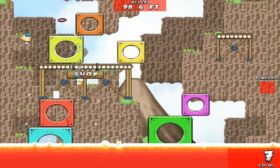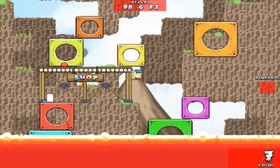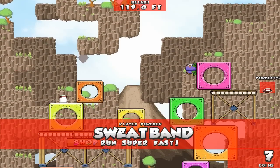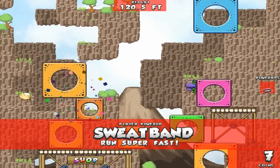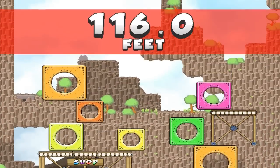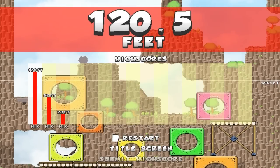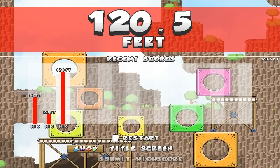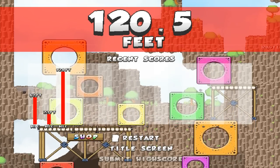We can just jump on the top of those things. I got something but it's way up above me. I think it's a sweatband — it's a customization thing — and then it also gives me a power too. Immediately crushed. So I made it 120.5 feet. That is my newest record, of course. Let's start that over, because why not?